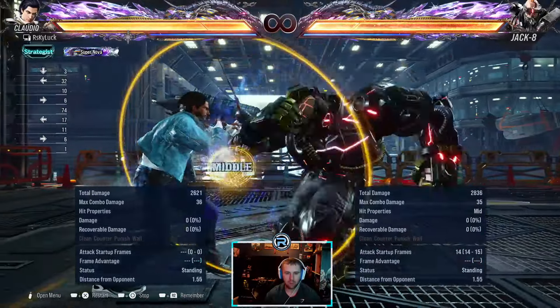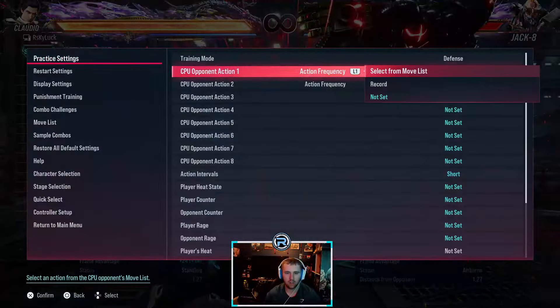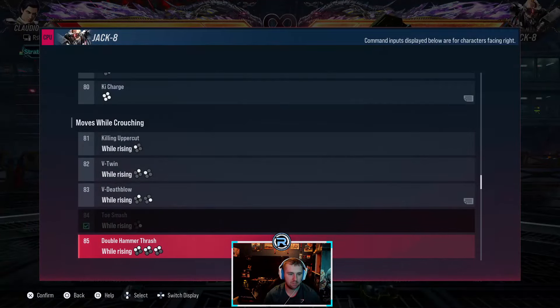This one is plus three on block for Jack, but the second hit is a high, so you can duck and launch. While-standing-four is minus six on block, plus five on hit, same as most.